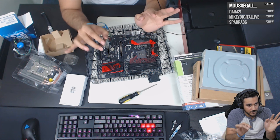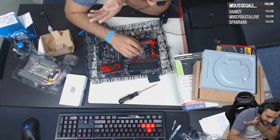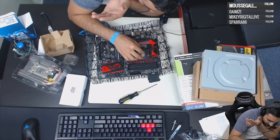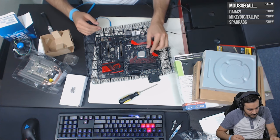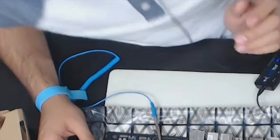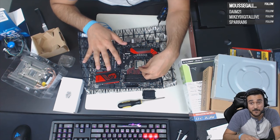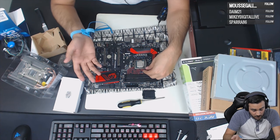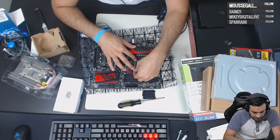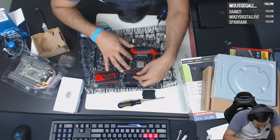Installing the CPU is actually the easiest part. You want to line it up and set it right in there — it just drops in. Then you close the CPU socket latch. There is a good amount of force required when closing that lever, which can seem scary, but you are supposed to apply that force.